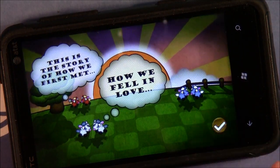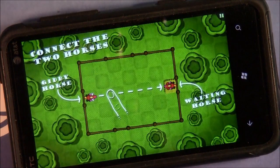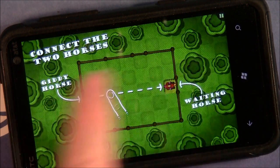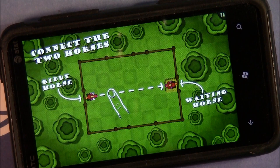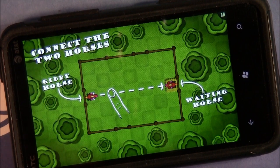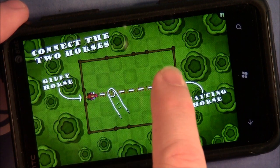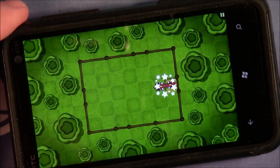You've got storyboards that will pop up, but here's your basic game board. You've got a corral, two horses — you've got to make that match, you've got to make that connection. To do so, you just run a path between the two horses.